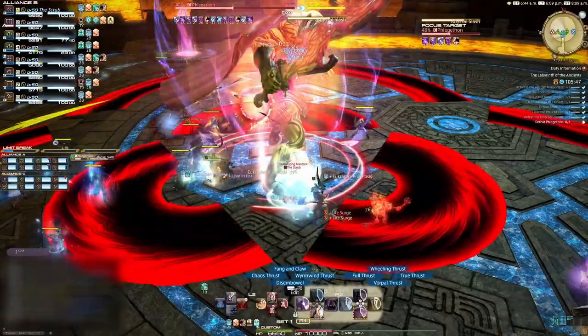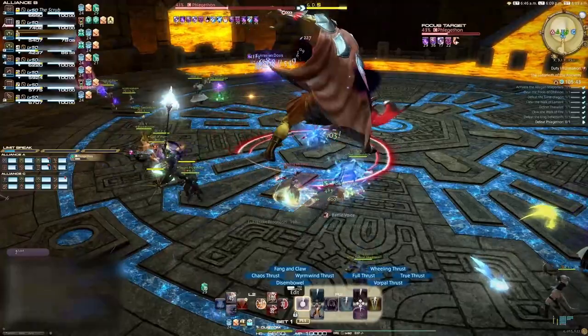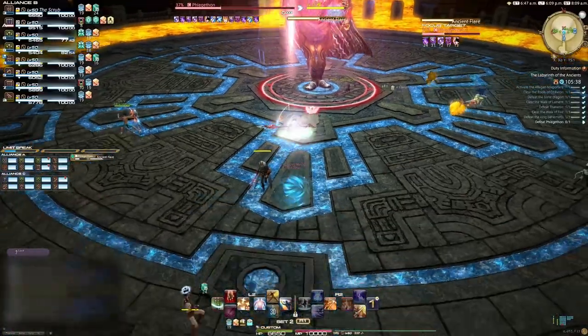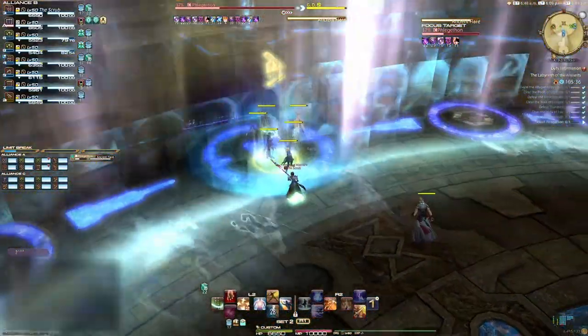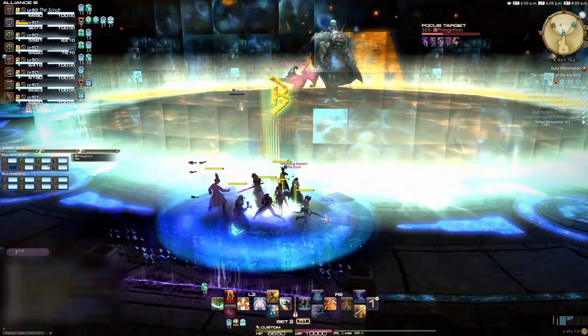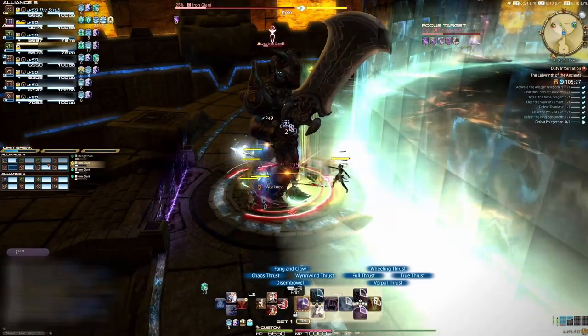Abyssal Slash puts out curved red and black AoEs on the ground — just stand in between them and you'll be fine. When the boss moves back to the middle of the arena, he will start casting Ancient Flare. Immediately stop DPSing and run back to your Alliance's pad. There'll be a magic barrier put up by the pads to stop the attack from hitting you. If you don't get to the pad and you are still inside the barrier, you will die. If you don't have enough people on each pad, the raid will wipe. After the barrier goes up, there'll be an add that spawns in — nuke it, the barrier will disappear and you can keep DPSing the boss.